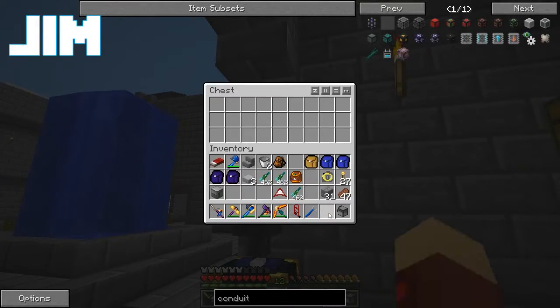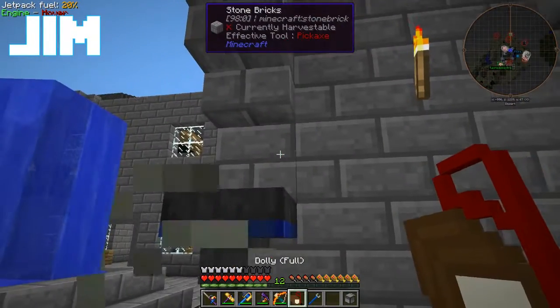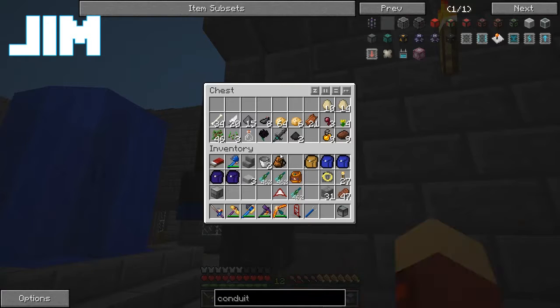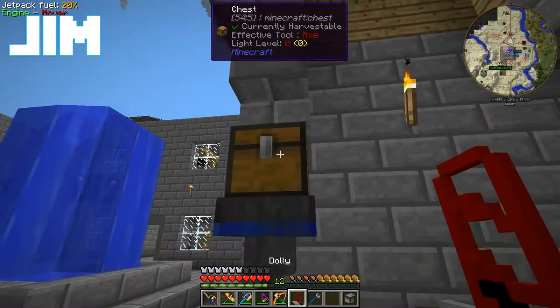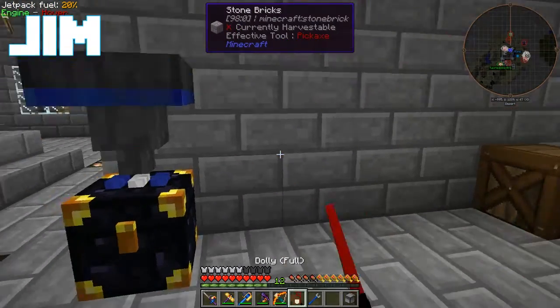I must admit to being disappointed in your workshop. I mean, why stop now, right? You only have a basic pulverizer. I must admit to being disappointed in your wizard's tower. You don't have a pulverizer. Why would I want a pulverizer in my wizard's tower? That's what the workshop's for.